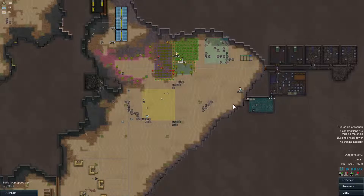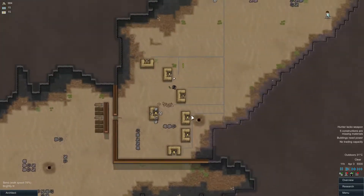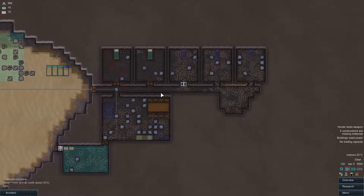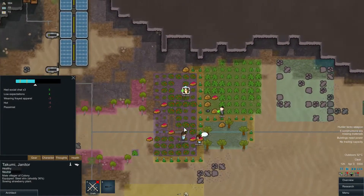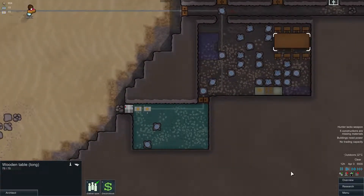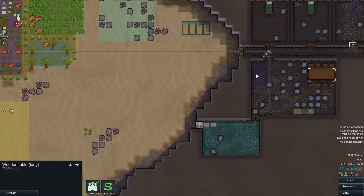Hello guys, my name is Fox and welcome to part 5 of our RimWorld series in the town of Foxville. Let's continue. Our colony is doing relatively fine. We already managed to put down some of the attacks and we are still surviving. We already have 5 people. One of these 5 people is actually pretty damn whiny — Takumi, because he is a pessimist. But hopefully he is going to be fine. And we actually finished our wooden table and we already have some cooking being done, so that's great.